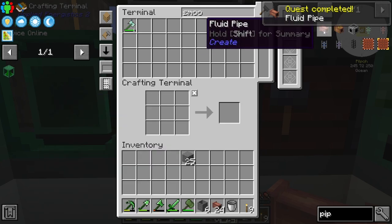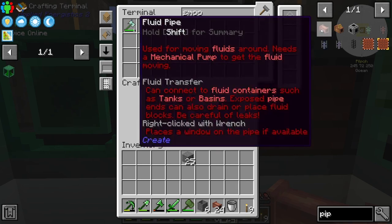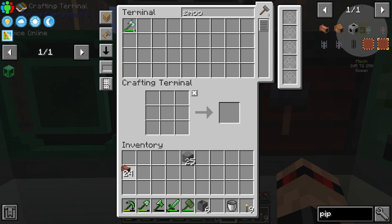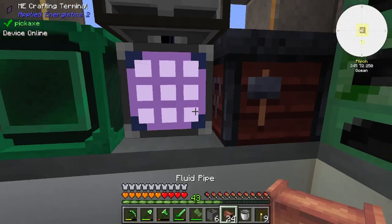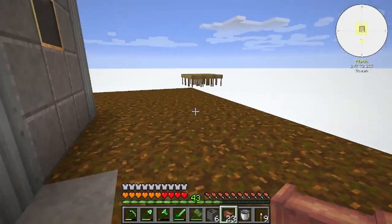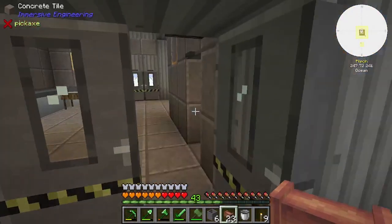That's from Create. It's used for moving fluids around but needs a mechanical pump. It can connect to fluid containers such as tanks or basins. I thought it was like the Immersive Engineering pipe, but we can't really do anything with these yet. Ideally what we'd do is stick it down out of the crucible — right here — and then we can pump out of it. Worth a try.